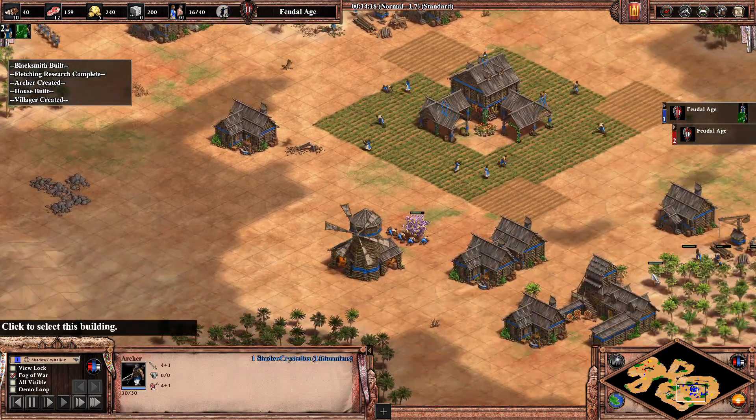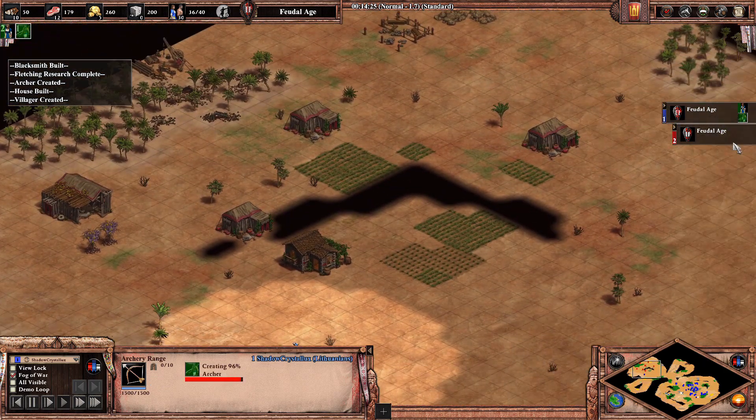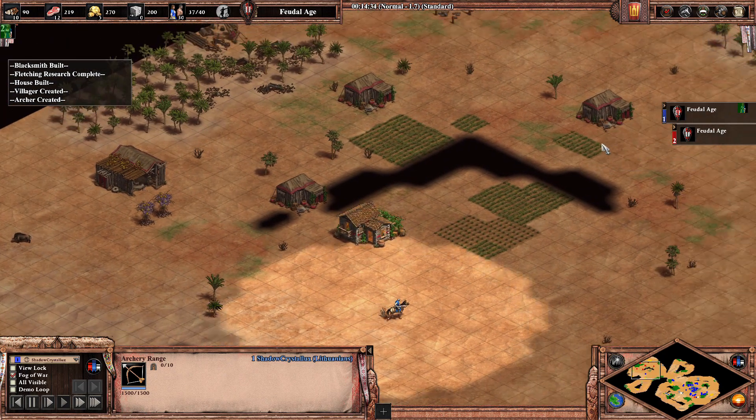As soon as you have five to six archers you can start sending them forward. At this point you can see I've already scouted all of this base - I know roughly where all of his resources are so I can start getting ready to hit it.